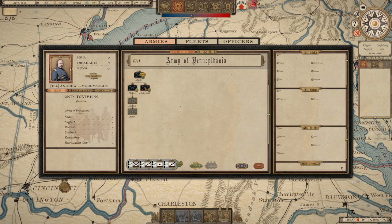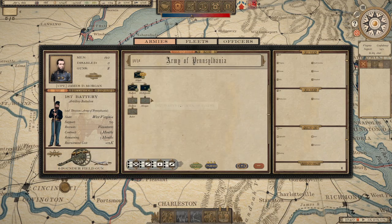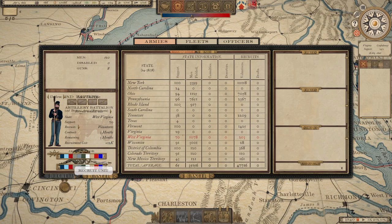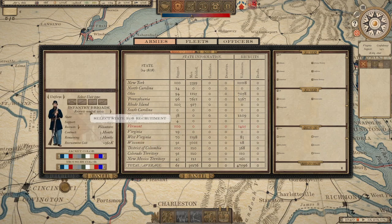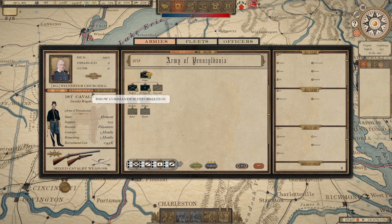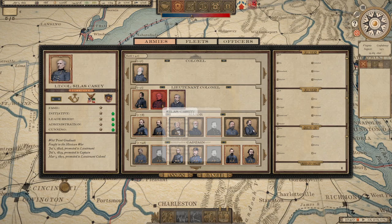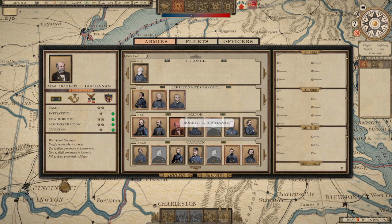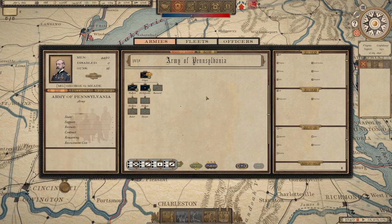McReynolds. James G. Morgan — can I get another one from Washington, Virginia? Yeah. We have a unit from Vermont. Churchill's like 70 — Rick Barnard, there we go.